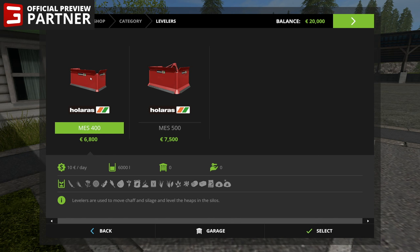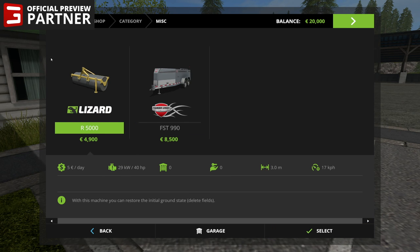We've got two levelers — one says 6,000 liters, the other 8,000 liters. I guess that means how many liters it will move before going off to the side. Haven't used these yet, but they're kind of like bulldozer shovels for silage and for leveling out the silage as well. Next up, the Lizard R5000 — if you seed over an area or accidentally delete fields, this will supposedly restore the initial ground state from the beginning of the game. So you just kind of roll this thing over and everything goes back to normal.